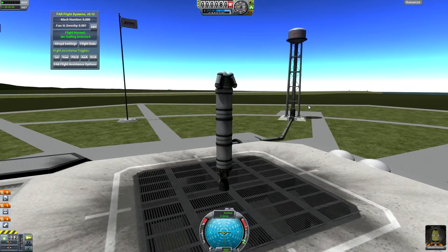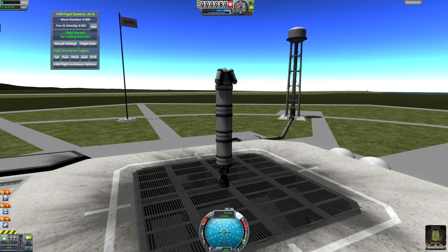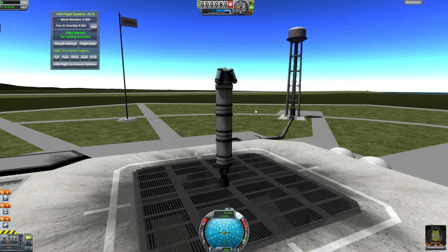Now first thing we do before we launch is hit T. T activates SAS. SAS basically helps you point where you want to go so you don't flip out of control. And then you hit shift to ring up the throttle, and then you hit space to stage.